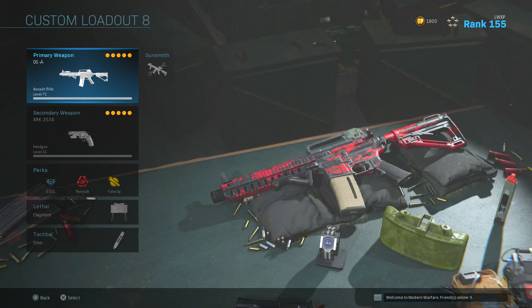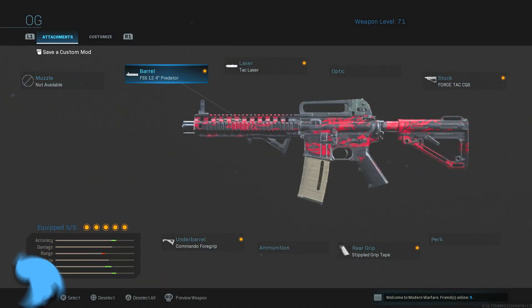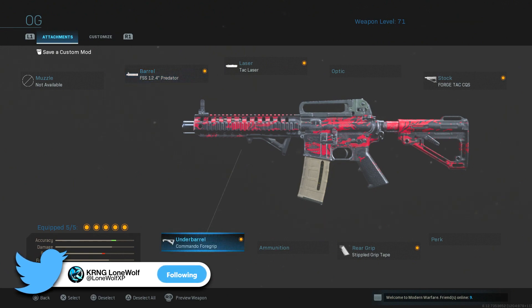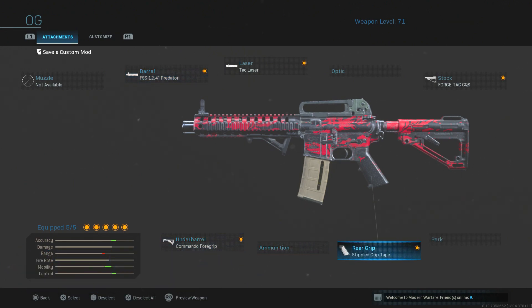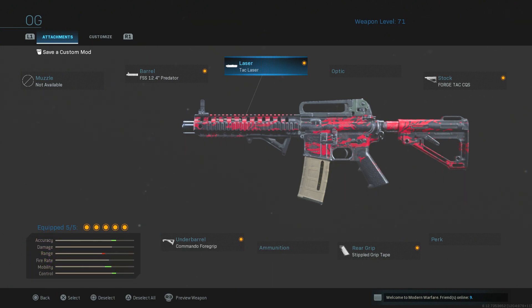What they did to this blueprint is they made the iron sight better, so it's much more viable to use with the iron sight. Here's the class setup: FFS 12.4 Predator barrel, Commando foregrip for the underbarrel, Stipple Grip Tape, Attack CQS for the stock, and Tack Laser. We're gonna hop into a couple games and see what this iron sight is like — hopefully it's much better.